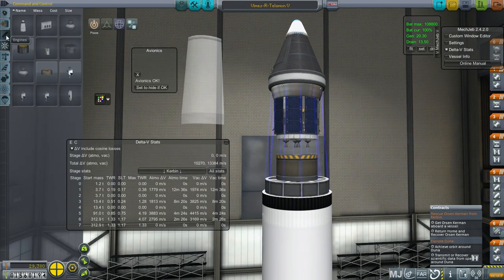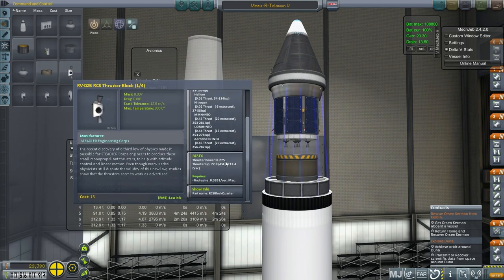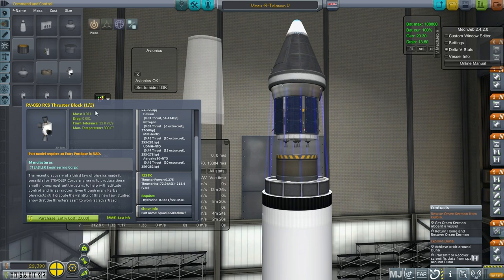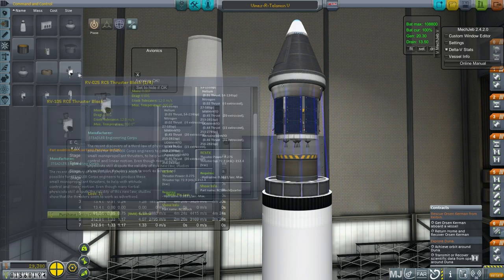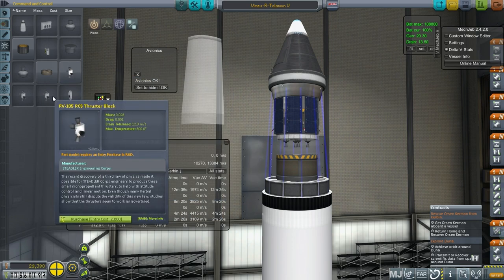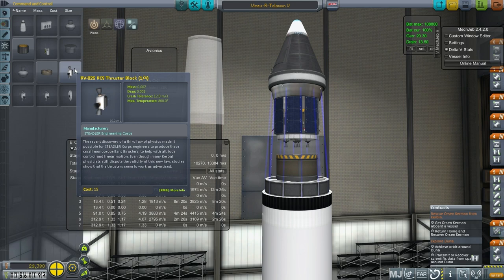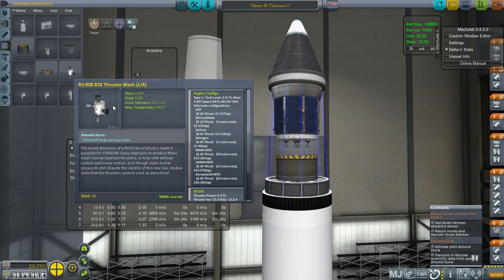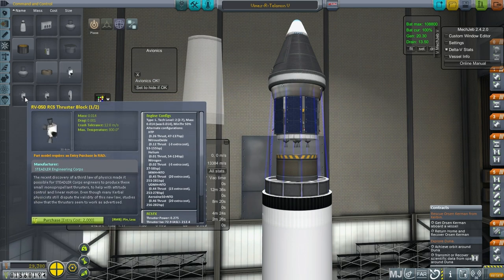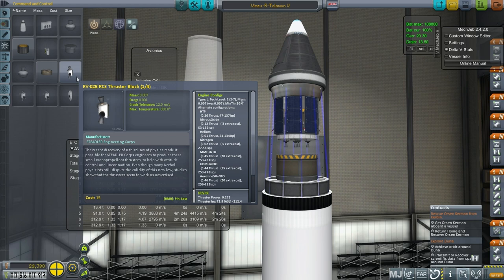One curiosity: with the RCS thrusters I see thruster power at 0.275. This should be less. If you take a look at the 1.5 thruster blocks, they're also 0.275, and these are also 0.275. I'm pretty sure these should be one quarter of these. Either I've done something wrong or something has gone wrong. I don't remember changing anything about those, and I haven't been doing much in the config files in this series.